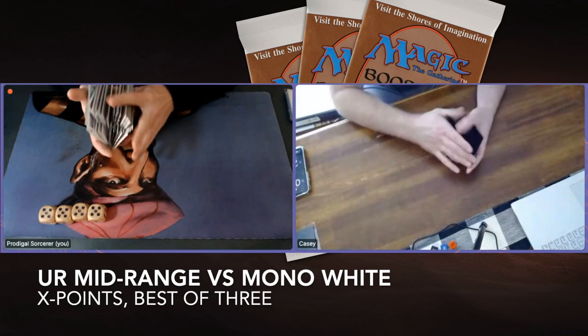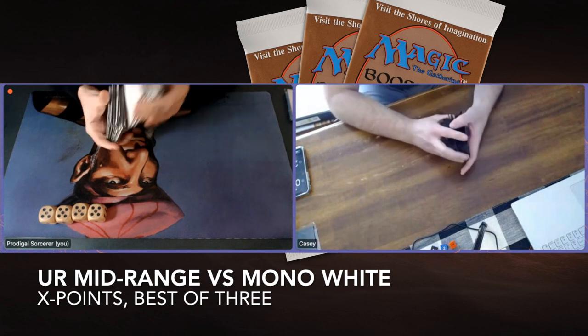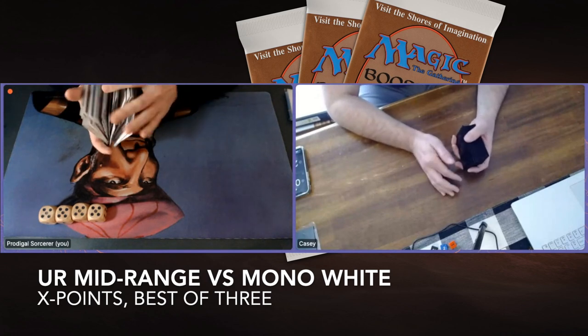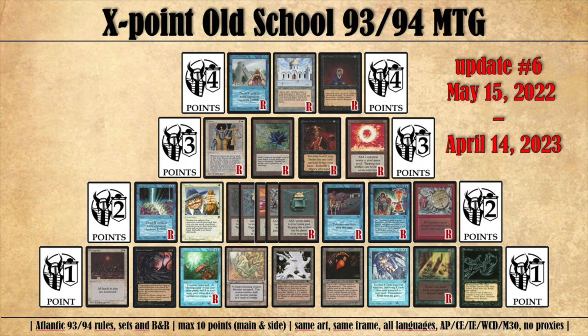He is taking on my Elementals Vault deck — it's red, it's blue, it's full of Elementals, full of Mana Vaults. This is an X-Points match, meaning that you can only spend 10 points on allocated cards. You can see an overview of the cards that have points on them — it's always kind of a puzzle; you're not allowed to go above 10.